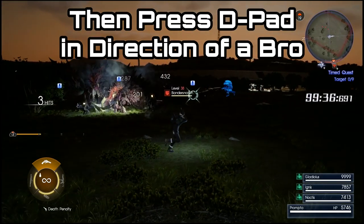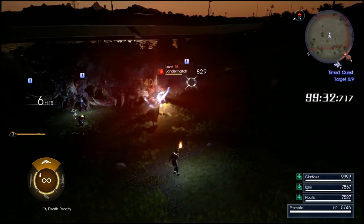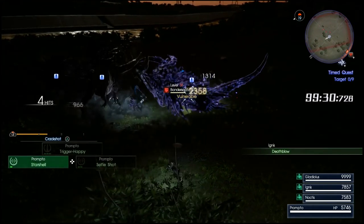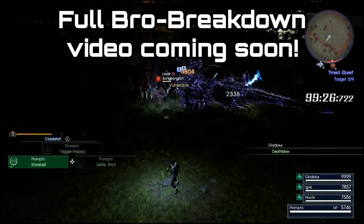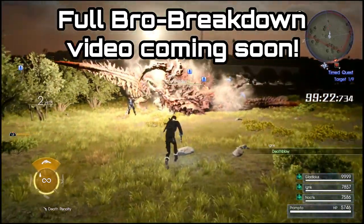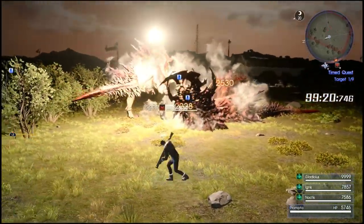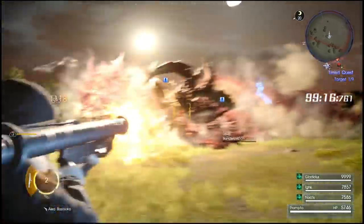Once you do that, you have to press a D-pad direction which correlates to the different bros. You'll see Noctis tag that bro in and then you get to control that bro. They pretty much use the exact moveset that they would in their own episodes. I will have a video where I break down each of their movesets and how to use them properly, but basically if you've played the bros' episodes, it controls the same.